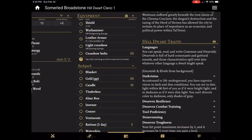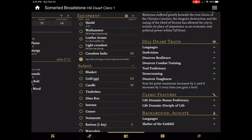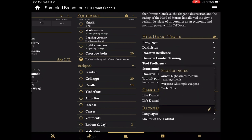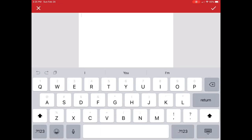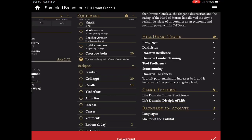I can also access things like the physical characteristics when I created the character. I would put in this information and this is just one way to bring that information up quickly. As another item, my proficiencies, alignment — all of these can be added. I could go and add the personality traits from the background itself if I wanted to.